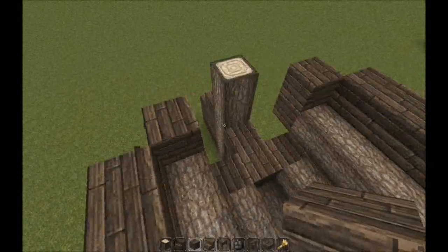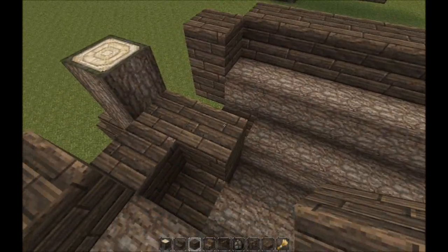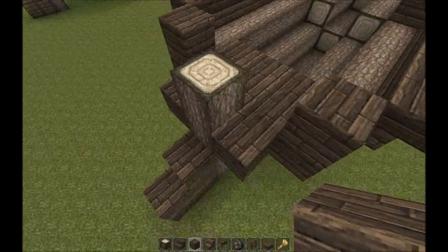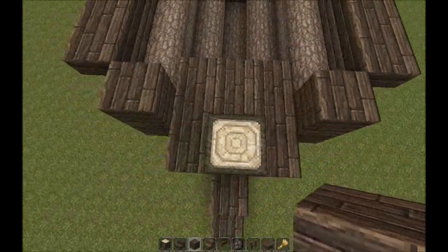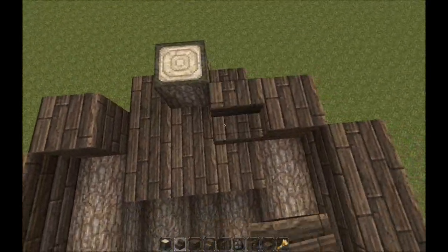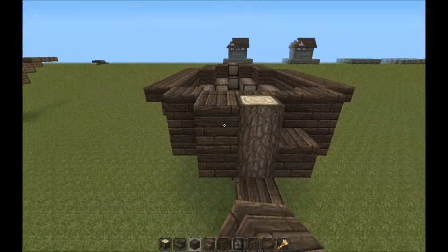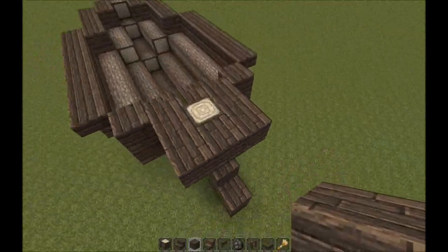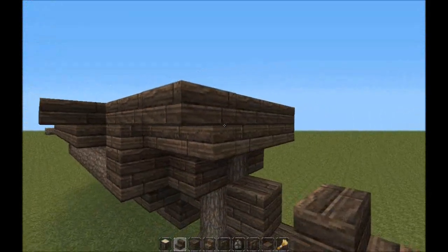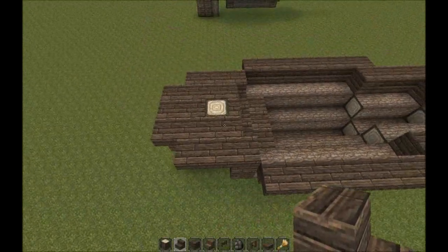Now we're going to start filling in the back. Build a sort of upside-down A shape - about eight blocks in that arrangement. On the inside between the two little posts, put three stairs. Then wrap around the back of the main rudder. For the actual cabin, bring it out with more upside-down stairs, basically just surrounding it with upside-down stairs.